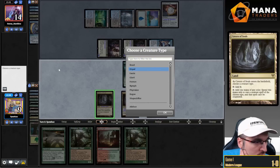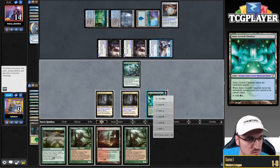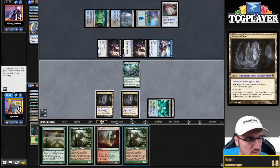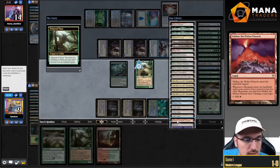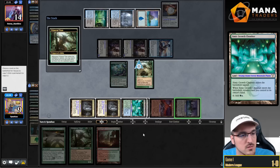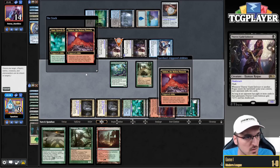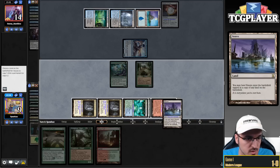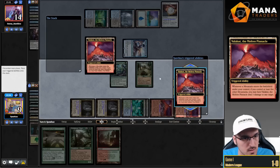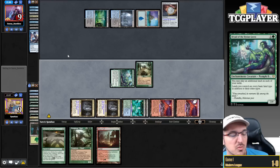The Valakut has not been exiled, so this should be game. One, two, three — Primetime. Say yes. Valakut, Vesuva — stack our triggers properly, kill some of these dudes, bounce the Vesuva, replay the Vesuva copying the other Valakut, and now the game's locked up. That was a cute little play there. Also good to know that my opponent is playing Archmage's Charm — that card has not aged well in the modern format. My opponent just has too many threats to deal with at this point.